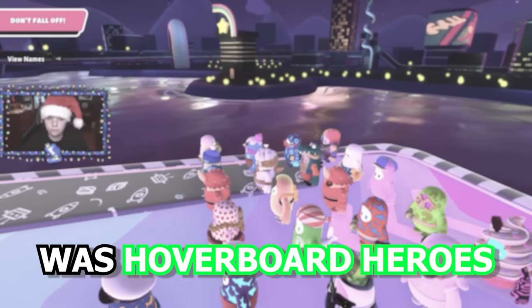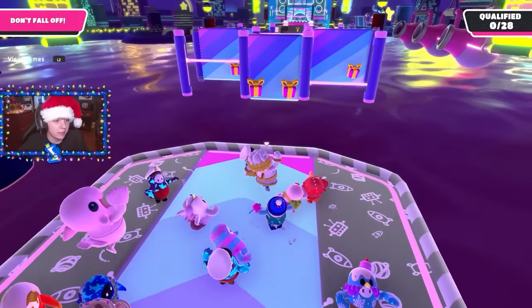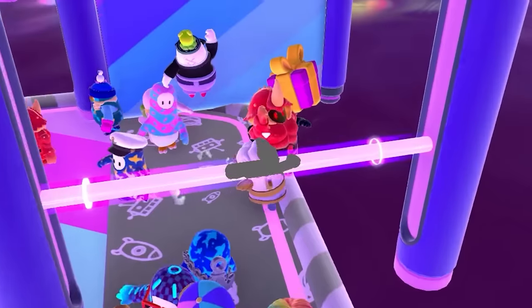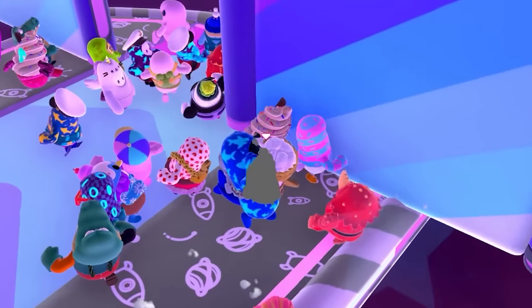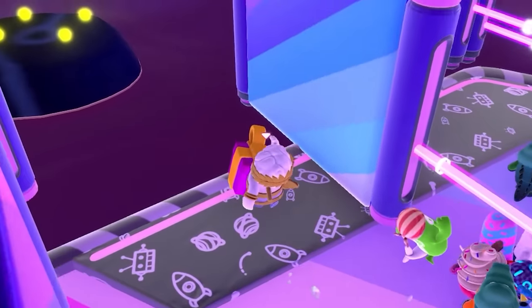The next round was Hoverboard Heroes, and this one caused me a bit of trouble. There's a bunch of gifts right here in the middle, so I have to wait for the hoverboard to move up. Epic Games was really sneaky here — they put a lot of the gifts on the edges of the hoverboard, making you nearly fall when you try to jump for them.